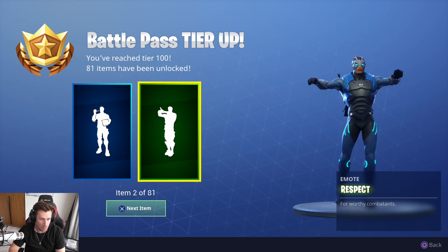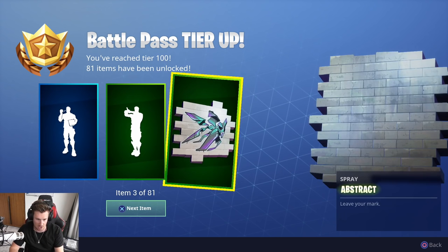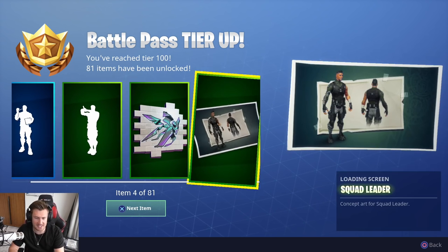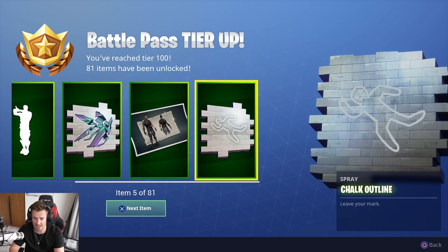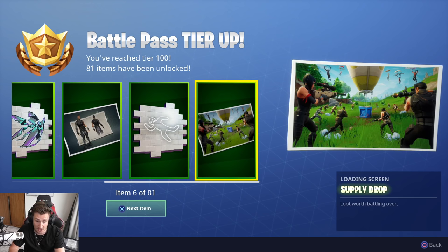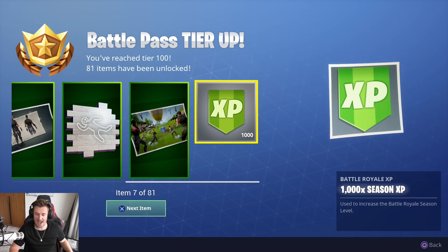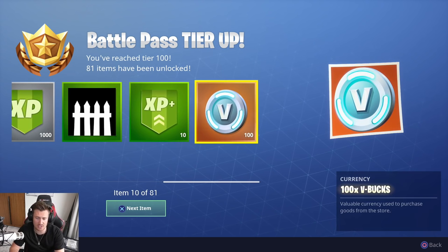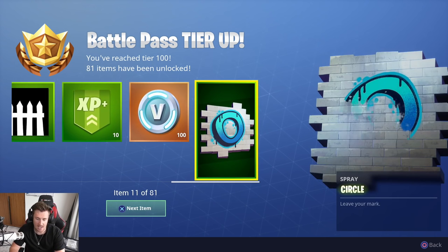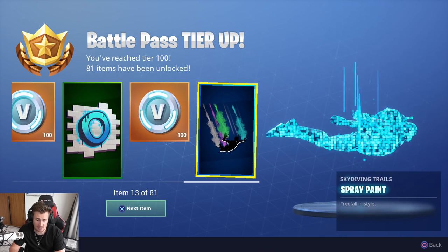We've got the Popcorn emote, the Respect emote, the Abstract Graffiti spray, the Leader Squad loading screen, the Chalk Outline — that's actually pretty cool — the Supply Drop loading screen, 1,000x Season XP, the banner icon, 10% personal XP boost, 100 V-Bucks, and the circle. Another V-Bucks.